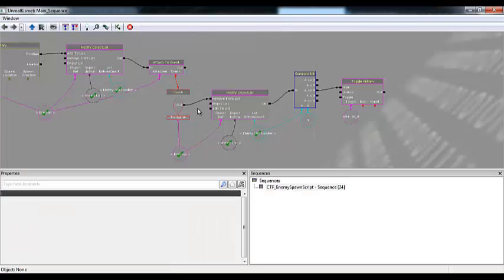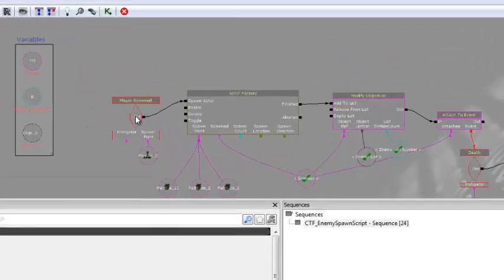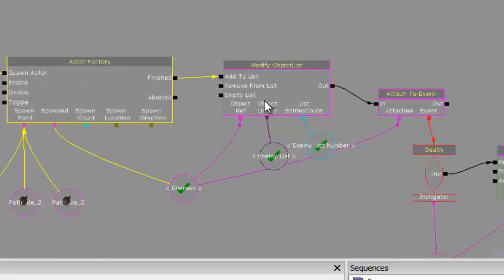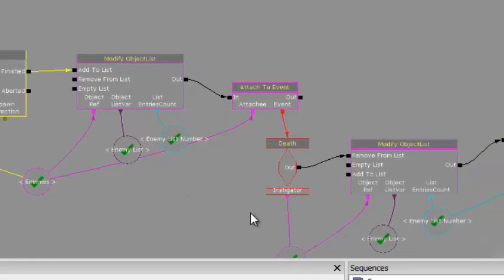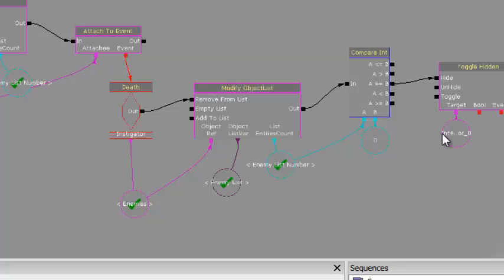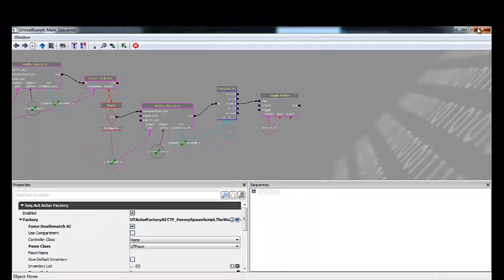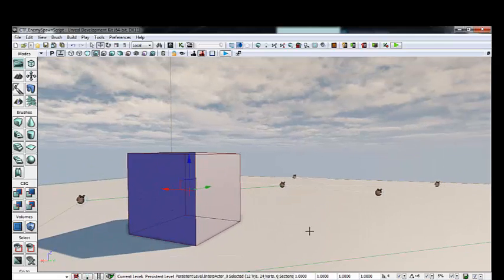Say you have a room and you spawn enemies in that room, and after they're all dead you want the door to open or some other event to happen - this is what this Kismet script does. Let me go into Kismet to show you what it looks like. It's relatively short. We have a player spawn, enemy spawning, something called a modify object list, and we attach all this to an event of death. Then it checks if the enemies are dead and removes them from a list, then checks if that list has zero people in it. And if it does, we have something happen.